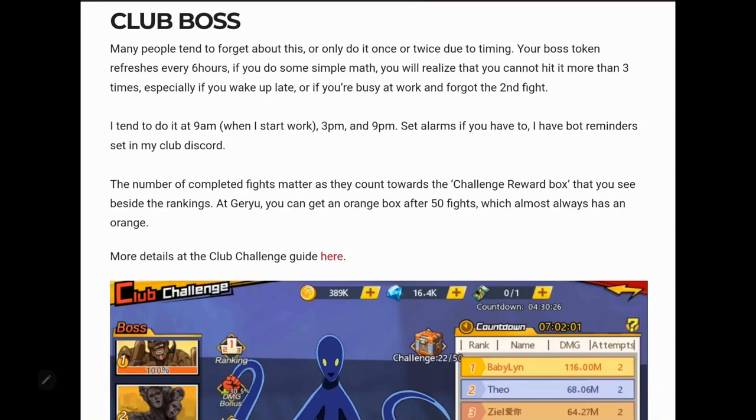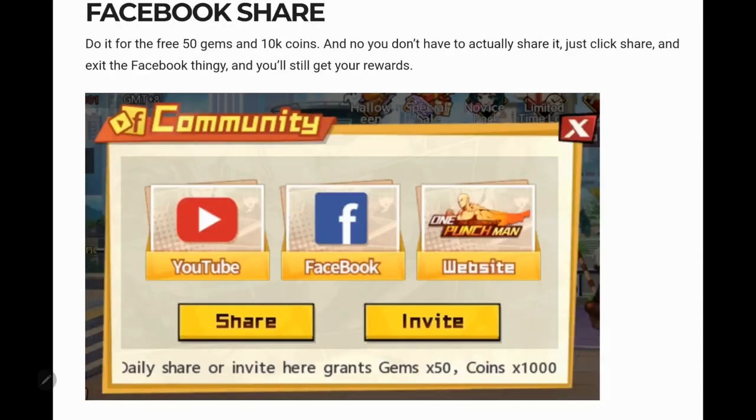When you're in a club, do club boss fights daily. It can be time-consuming, but once your team is strong enough to maximize rewards for that particular monster, just skip — you get no more from having a high score, so save yourself time. Each day at reset, the share option gives you 50 gems and 10k coins — always do that. If you share to Facebook, you can back out and hit delete without posting and still get the rewards.